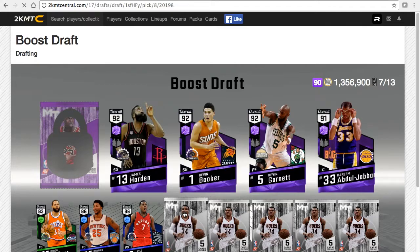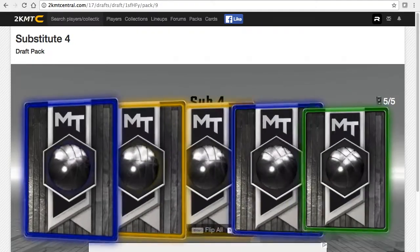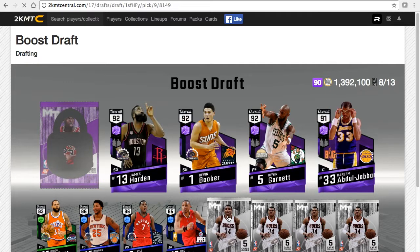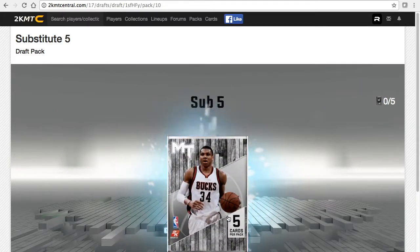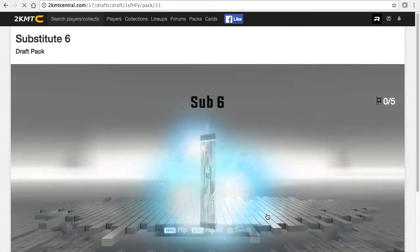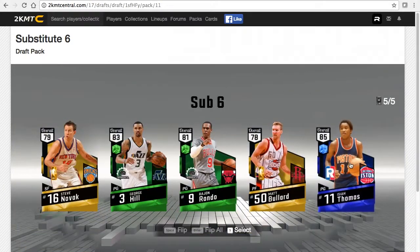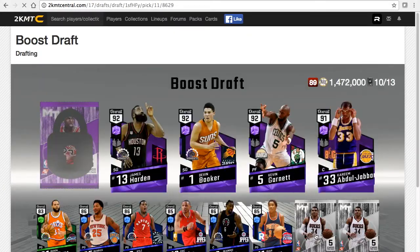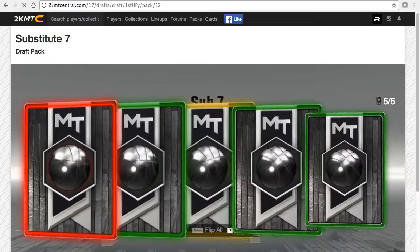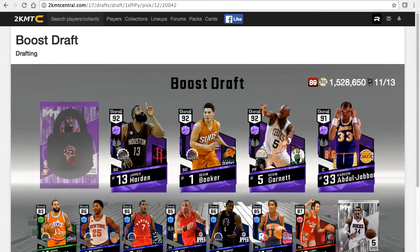Point guard Kyle Lowry - these bench sub packs are not extremely good, but they're even worse if you're doing a regular draft. DeAndre Jordan. I'm not pulling bad cards out of this; it's not the greatest boost draft but it's not a terrible one.